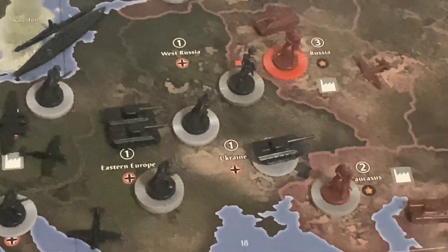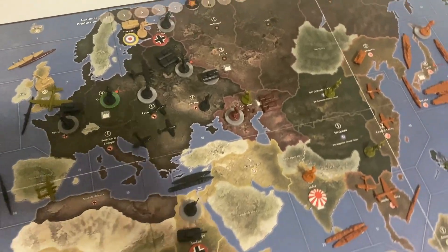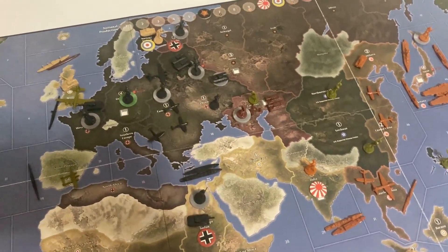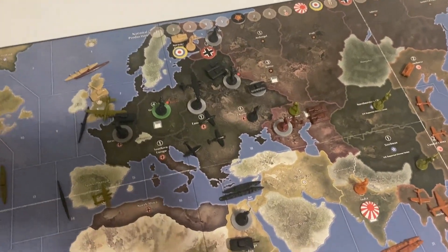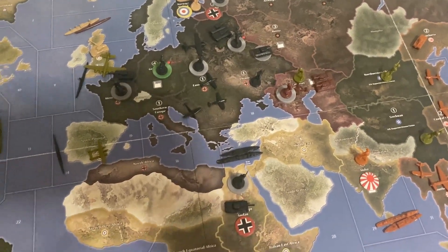We just concluded round one — let's break it down. Russia went into West Russia suffering no casualties, same with Manchuria. Germany fought back to Karelia with the guys from Norway, swept into West Russia, and they defended the Ukraine from Russia as well.